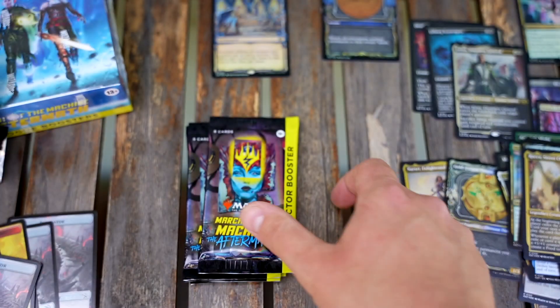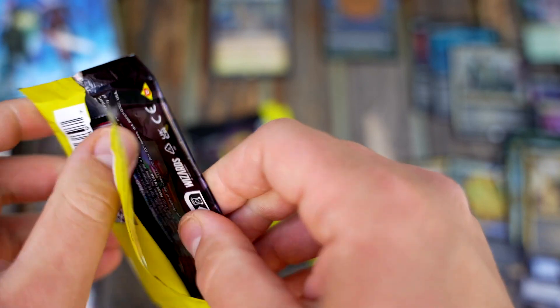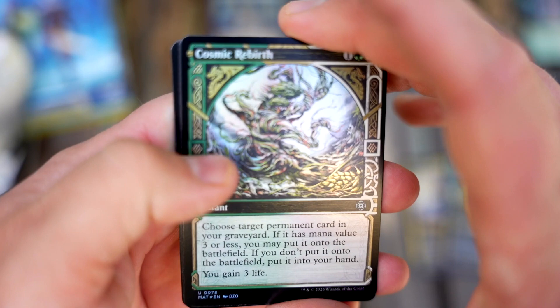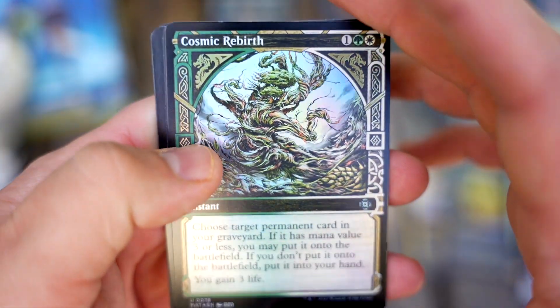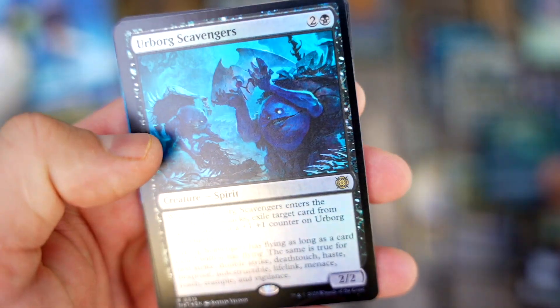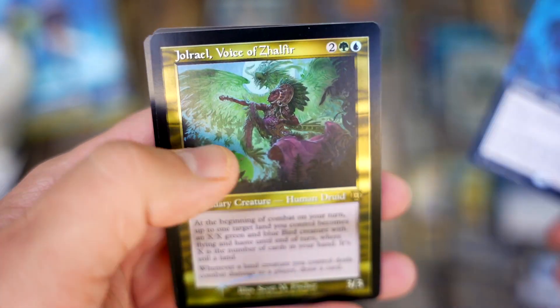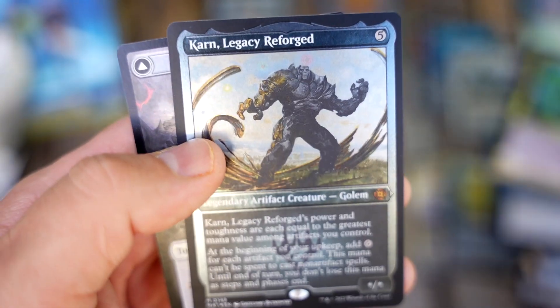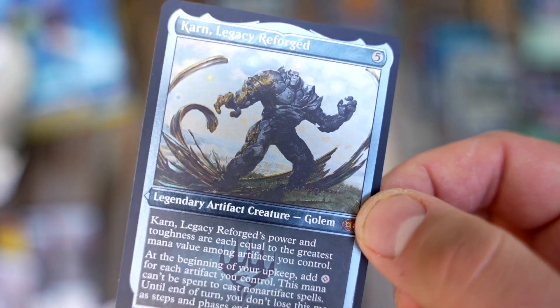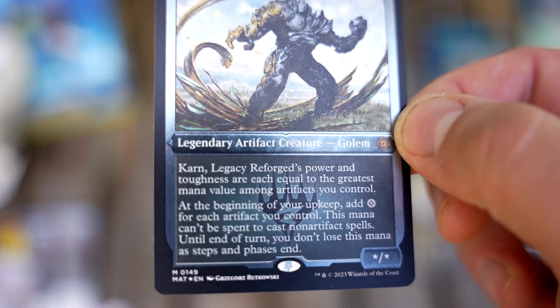A lot of people are waiting to buy singles, which could play out pretty well. The set was allocated pretty heavily, so stores don't have a massive amount of boxes to open like they would in another set. If it does sell less — which it will — people won't have as many boxes to open. Filter Out — that works pretty sweet. And then that's the buy-a-box promo I think.